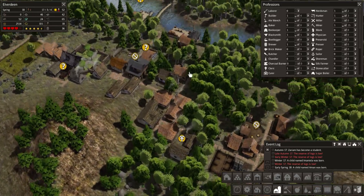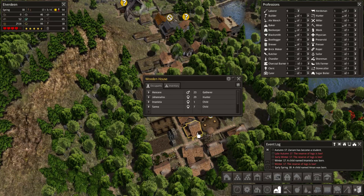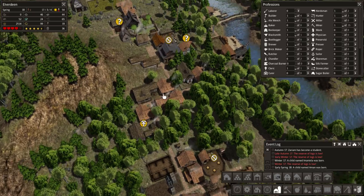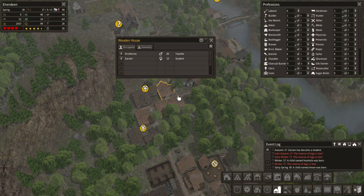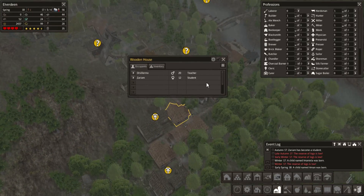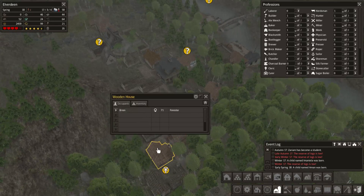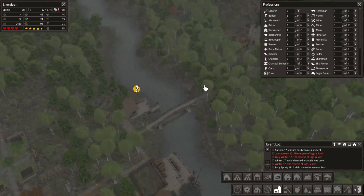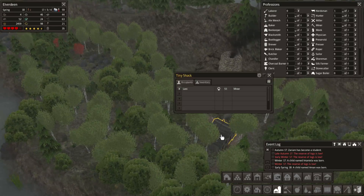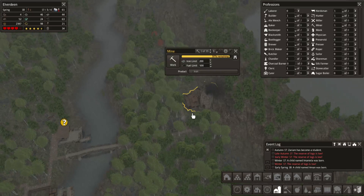Now what do we build next? Not entirely sure — we are kind of waiting for the population to grow a little bit. Oh, we got a young couple here, that's good. A teacher and a student — seems totally appropriate. And a shack is still empty.